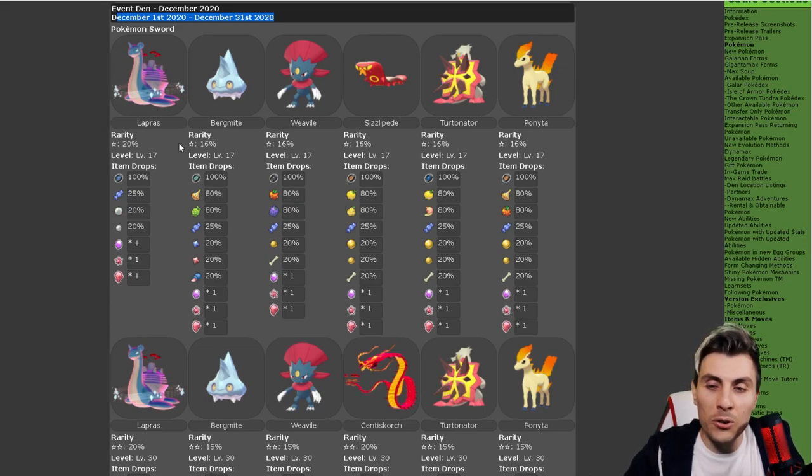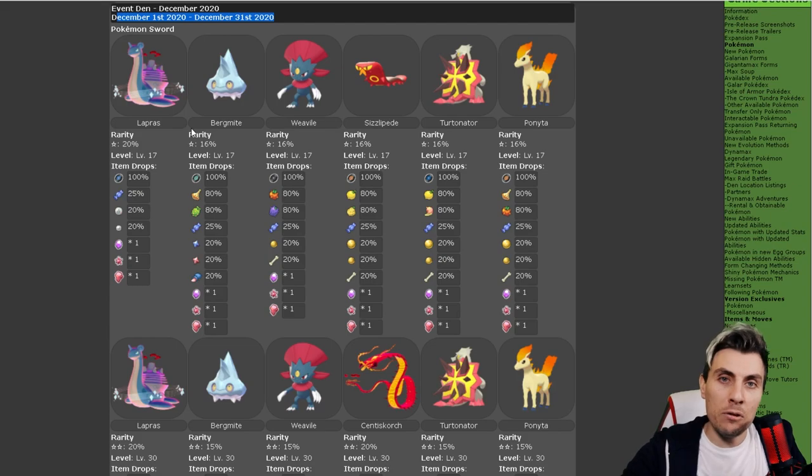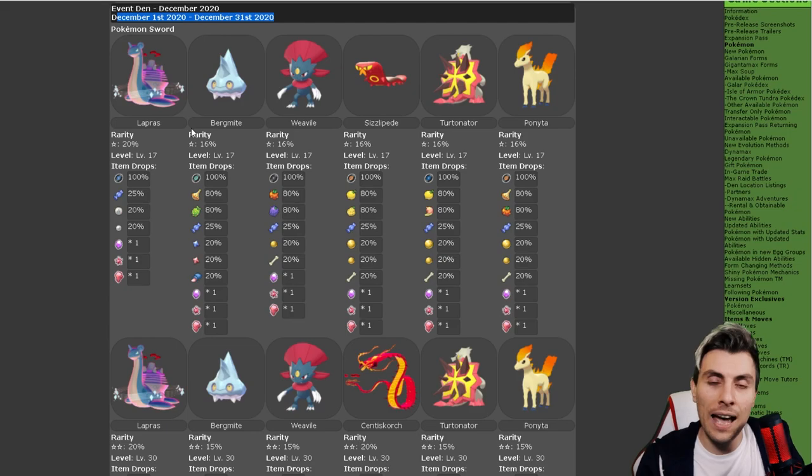The first Pokemon to note is GMax Lapras — a very strong competitive Pokemon and a really nice GMax Pokemon to obtain in Sword and Shield. It becomes a lot easier to obtain with these promoted raid dens, so even in the one-star raids you're going to be able to get GMax Lapras, which is amazing. For those of you who are very early on in your game and haven't got the gym badges to access three-to-five star raids, you'll still be able to get GMax Lapras.